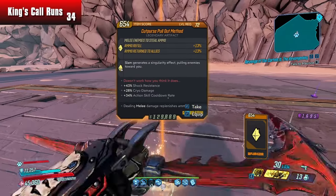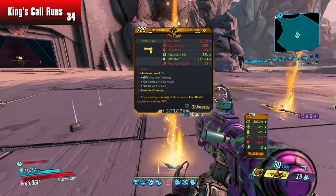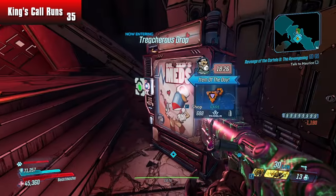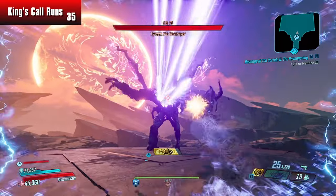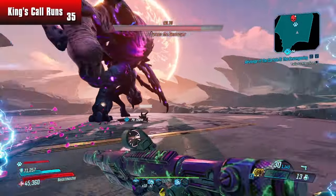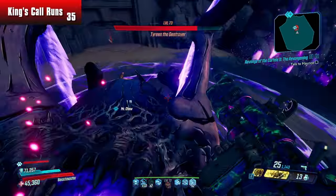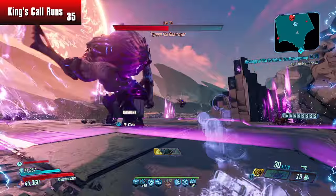I wish you had to get each character to 72, and then you could unlock the boost. Because I kind of think that if you haven't leveled up a character all the way through to level 72, you really don't know how the character functions. Even if you do endgame builds, you didn't really earn it. So I kind of wish that maybe if you already had a Moze at level 72, you can get another one, or if you already had a Flak at 72. But to just give every player access to level 72 characters — the game's really old at this point, I get it. Let's hope they don't add something like that into Borderlands 4 at launch.